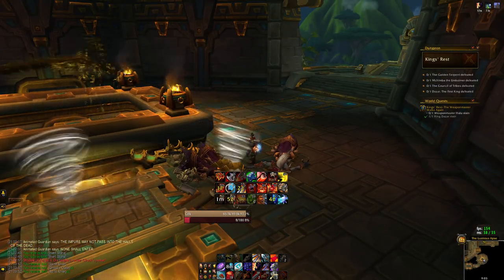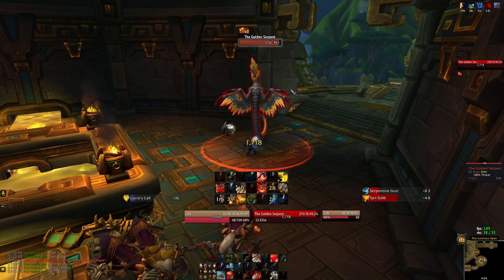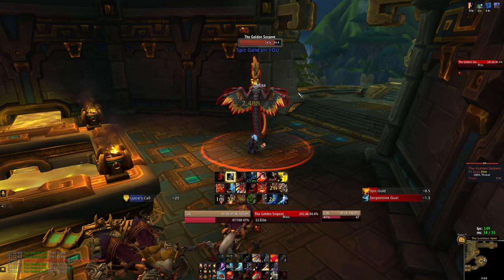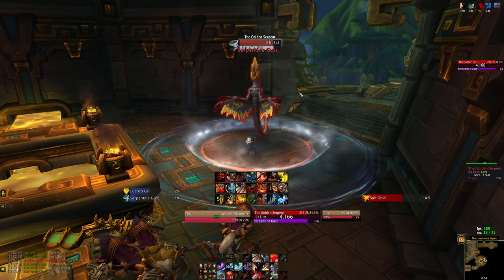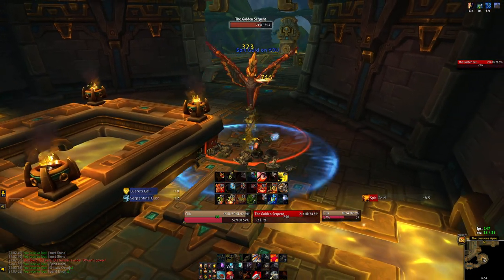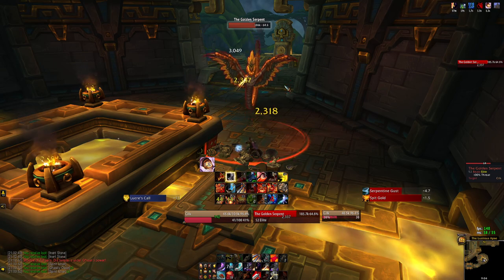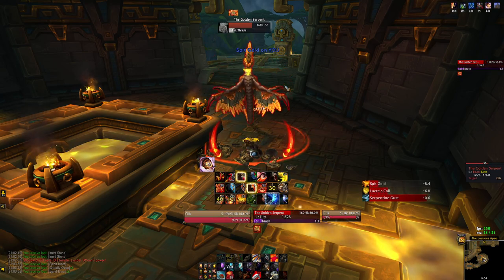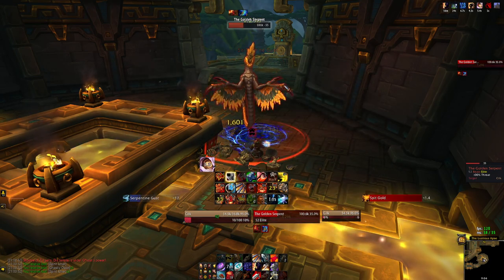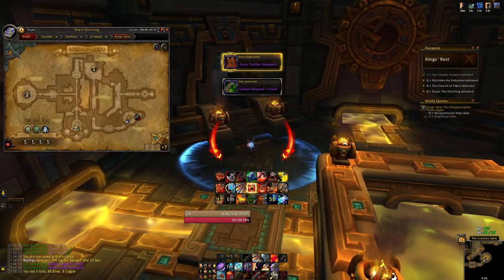Once you kill all those mobs the first boss will come out of the middle of the pool, fly around the room, and then you can start attacking him. Everything he did to me didn't do any damage. He does an ability called Spit Gold — back in the day you'd have to run to the back of the room to avoid yellow pools spawning oozes — but nowadays Spit Gold is absolutely nothing, it doesn't even put a debuff on you. The other ability is a blue circle that can knock you back, so I would just point your back toward the door you're heading into after you kill him and get knocked back into it.